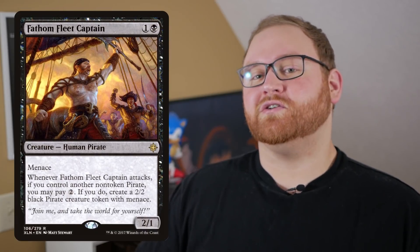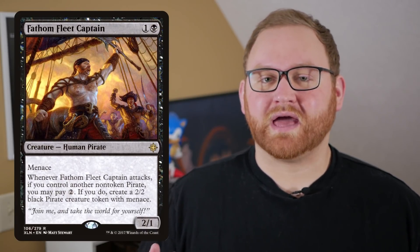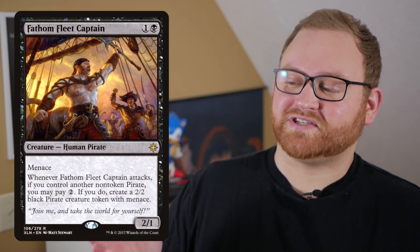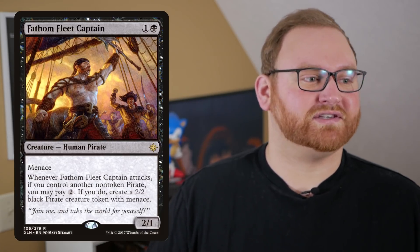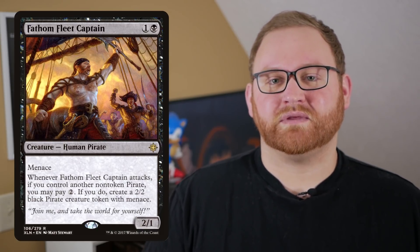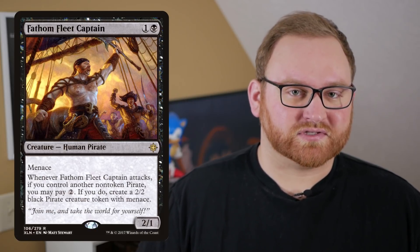Adding to that aggressive strategy, we have Fathom Fleet Captain — a 2-mana 2/1 with Menace. Menace means it can't be blocked except by two or more creatures, so if an opponent has just one creature, the 2/1 is effectively unblockable. Whenever the Captain attacks and we control another non-token pirate, we can pay 2 colorless to create a 2/2 token with Menace that's also a pirate. Very powerful for going wide.